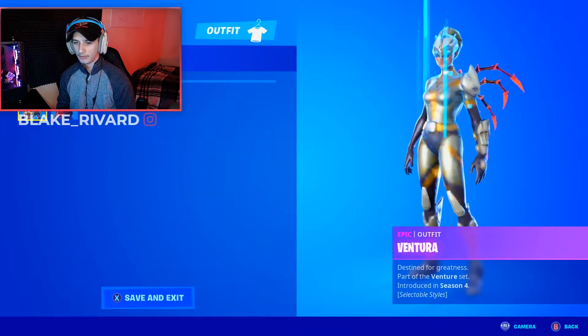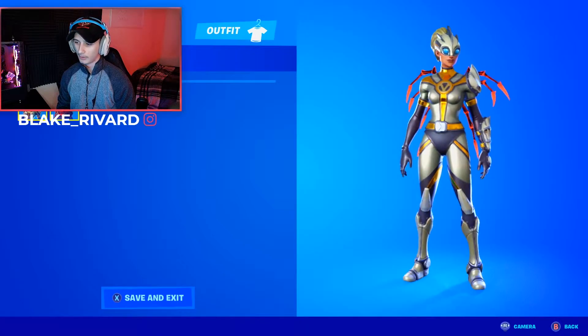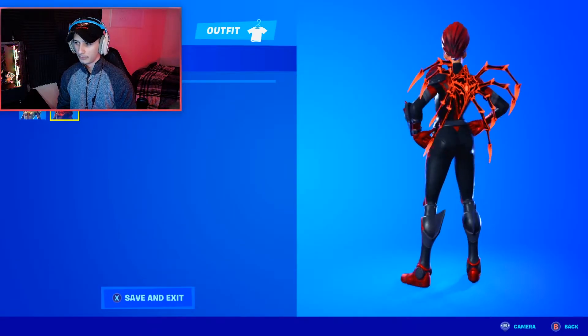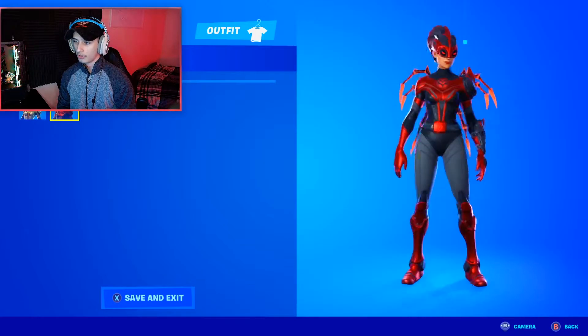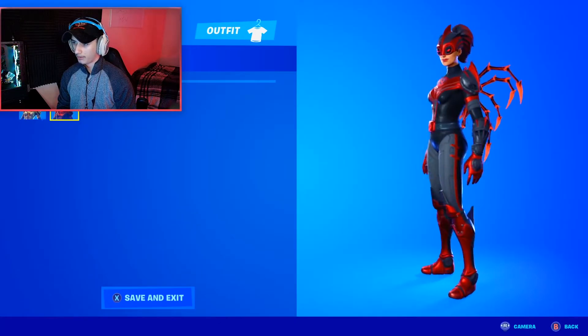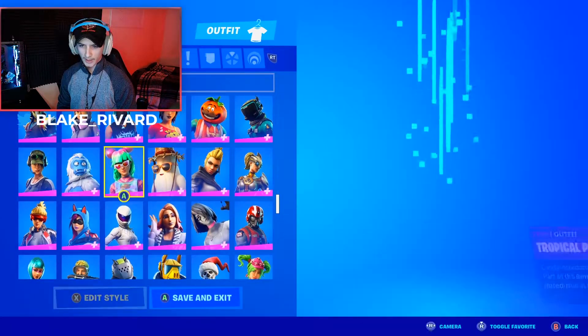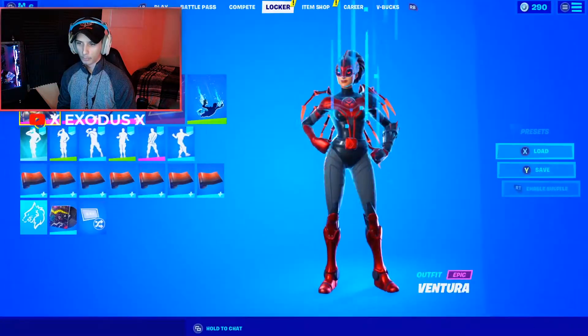I don't really look at what's gonna be new in the game or any updates, but here's the old Ventura and the villain Ventura — she went from hero to villain real quick. This is really nice, I really like this. Let me know if you guys like this as well. And where is Abstract? I might have to look him up, but we're going to show you guys what she looks like.